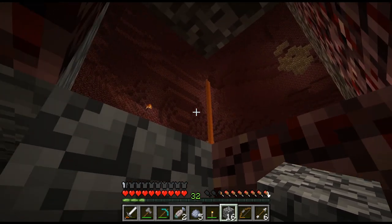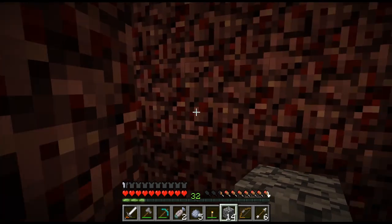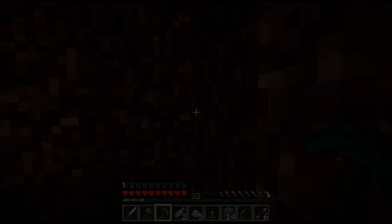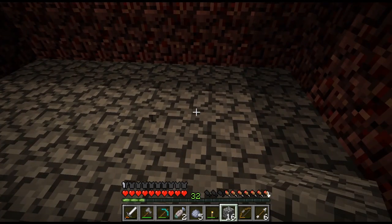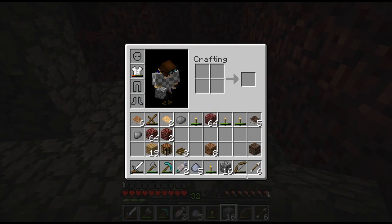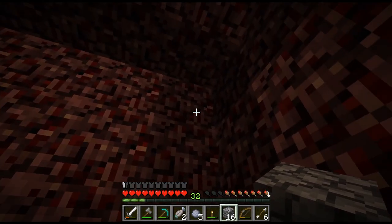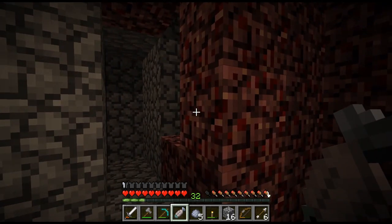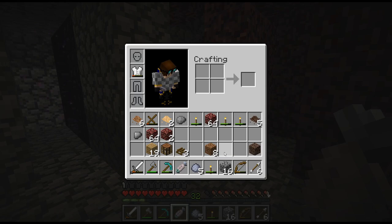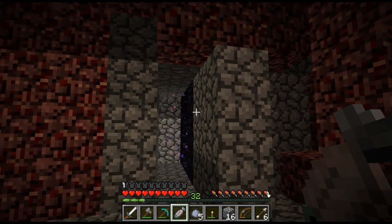Not seeing any immediate access to glowstone — wait, there is some glowstone over there, which might be useful. Keeping in mind that nether mobs can't spawn on non-nether blocks, I have placed what loose cobblestone I had to replace what I dug out. I have just a little over two stacks — two stacks and two — and I think that at least for now that is enough to call this nether journey a success. I don't want to get too greedy.